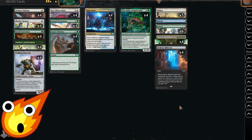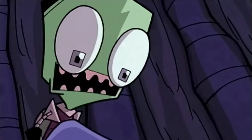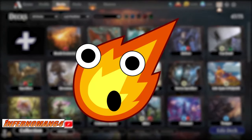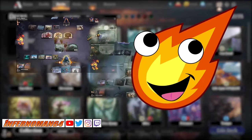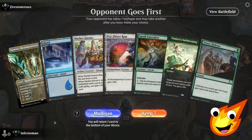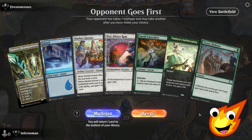Is this janky Toughness Matters deck even capable of getting at least a couple of wins in Explorer? Well, you're about to find out. Let's take a couple of matches into the Explorer format and see how well our deck can do. But before we continue, if you like the content, please like, follow, and subscribe wherever you watch so you don't miss out on any gameplay, booster pack openings, deck techs, and so much more. Alright, here we go!